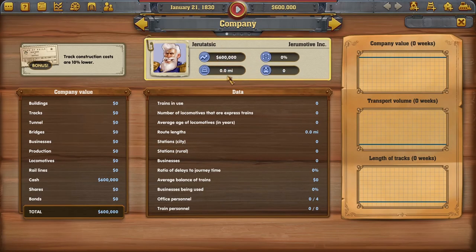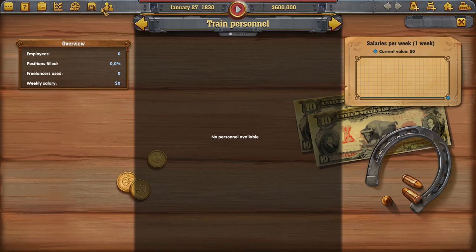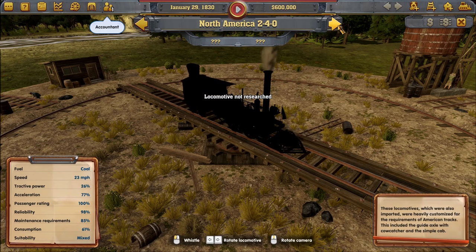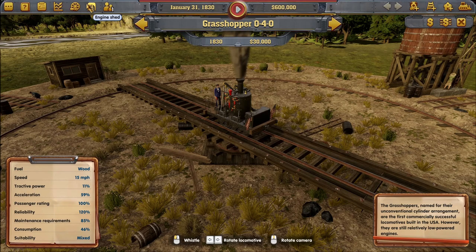That's a lot of tasks but we're up for it — that's why we're in free mode. Company value is 600,000 right now, zero miles obviously. These are our competitors: American Central and another trade company. Our current train is called the Grasshopper, and as time goes on you can research newer trains. We need to find where to get a loan.